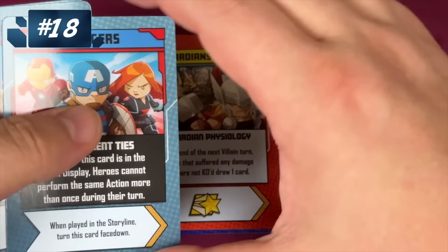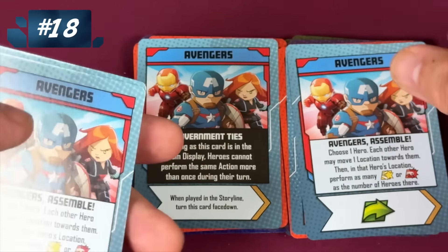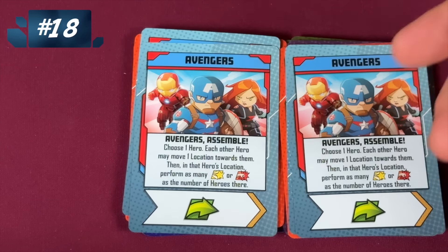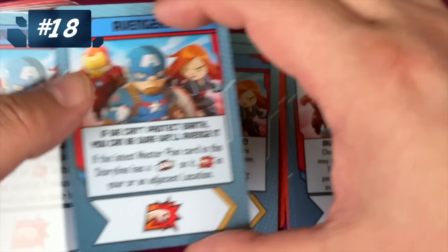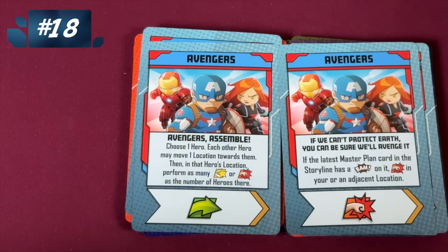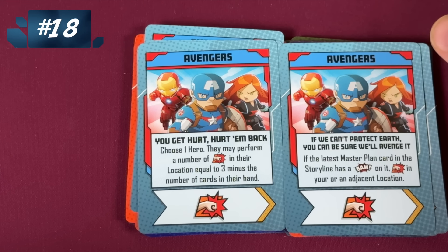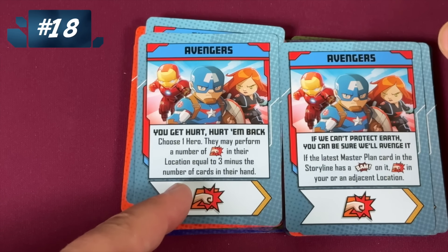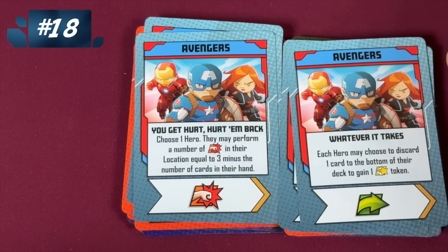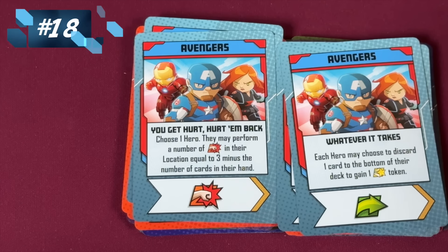The Avengers, when they're not split up into the Civil War. Here are government ties: you can't do the same action more than once during a turn. I don't like that — I want to do the same action more than once. But we have Avengers Assemble, where you pick a hero, everyone moves toward that hero, and then do actions equal to the number of heroes there. If the latest master plan has a BAM effect — which they almost always do — you get an extra attack. Pick a hero and do damage equal to three minus the number of cards in their hand, so if you're getting beat down this is a good one. And then if you choose to discard a card, you get a heroic token — good to get at the beginning of the game.